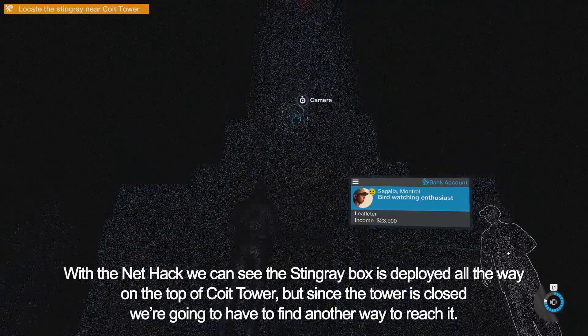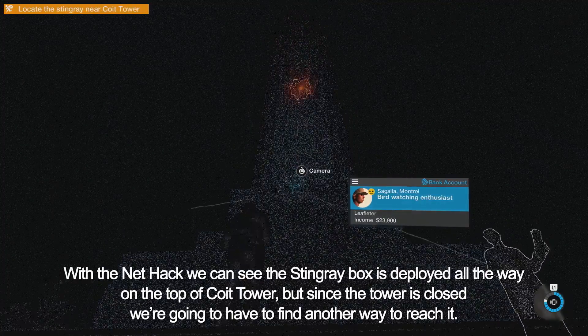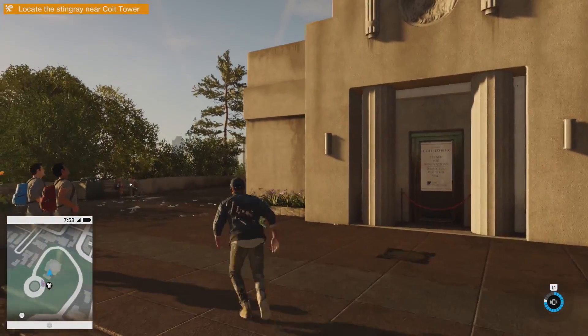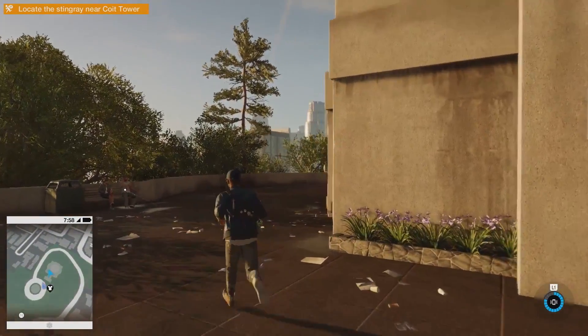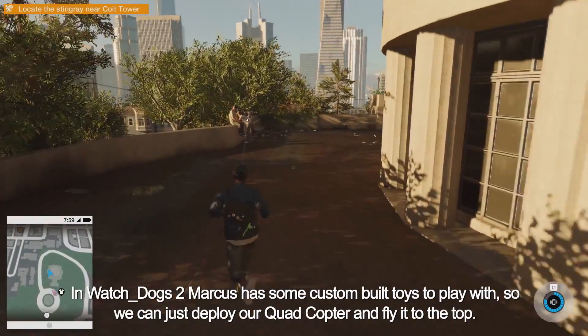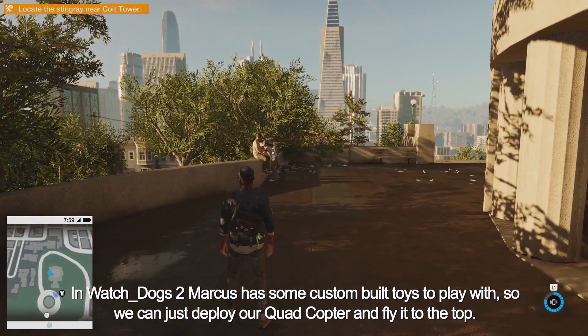With the NetHack view, we can see the stingray box is deployed all the way on the top of Coit Tower. But since the tower is closed, we're going to have to find another way to reach it. In Watch Dogs 2, Marcus has some custom-built toys to play with, so we can just deploy our quadcopter and fly it to the top.